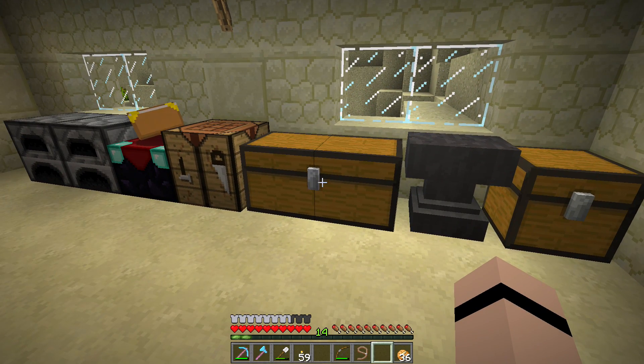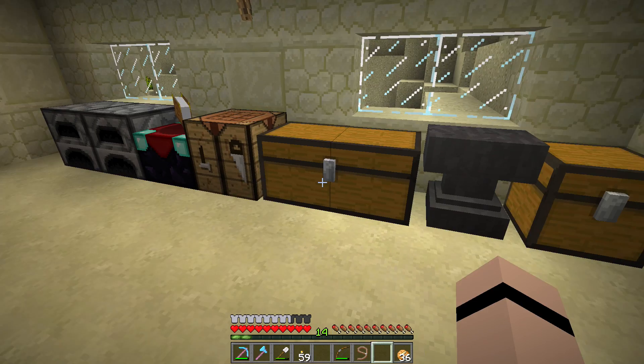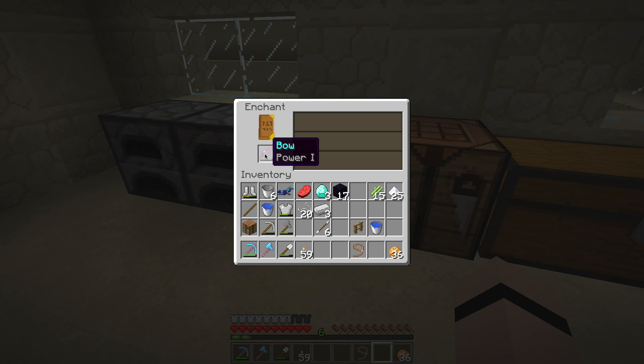14 levels left. I will use it on a bow. We will use 8 levels on a bow. Again, cycle through the available enchants. Let's see if we can get an 8. Come on enchantment, come on 8. There's an 8 - let's hope the best. Power 2 would be nice. Power 1. I would have gotten it for one level also, but doesn't matter.